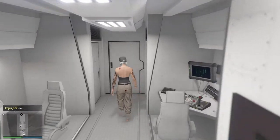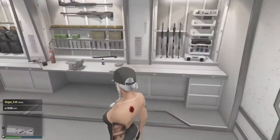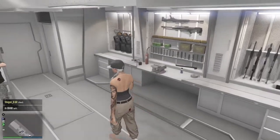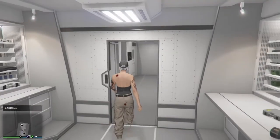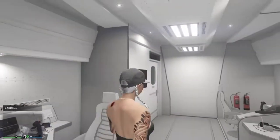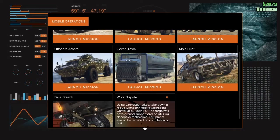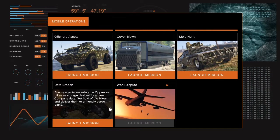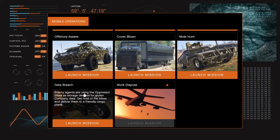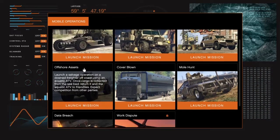Alright guys, let's go and get the next joggers. I'm gonna show you how to get the black and red joggers. If you want the black joggers, you have to start up the mission over here — go to your MOC and start up this mission right here. This one is a work dispute but I can't start it because I have to do this one first. So first you have to complete this one to unlock this one. By the way, if you guys don't know, I had to figure this out myself.